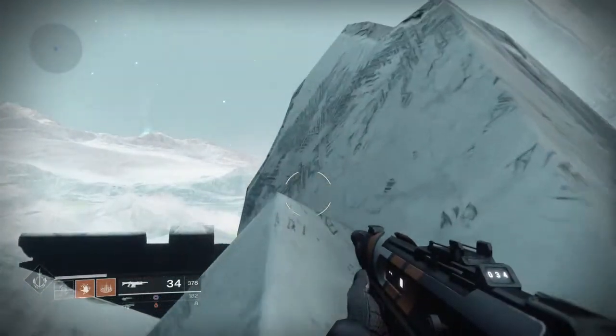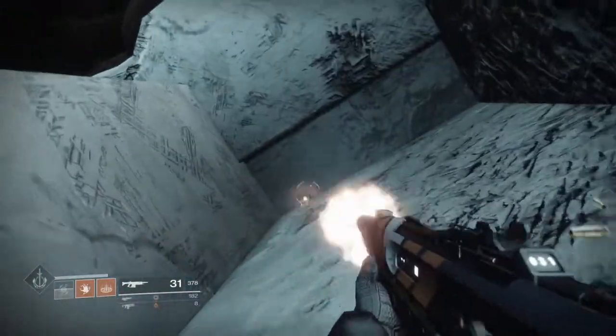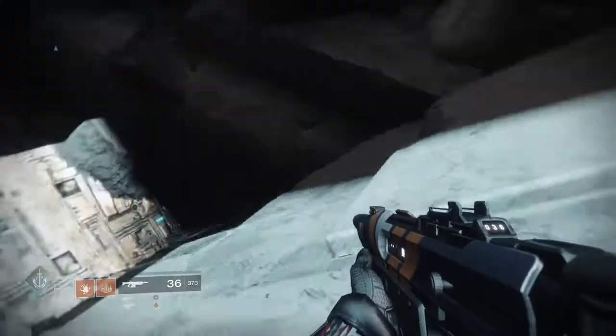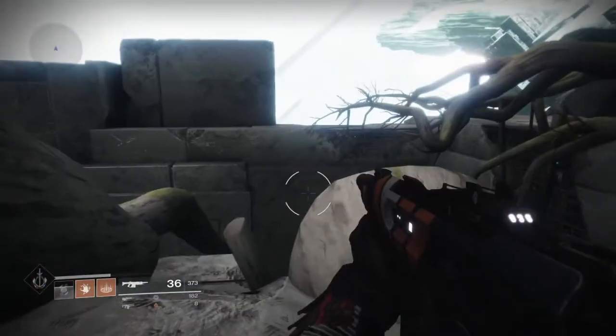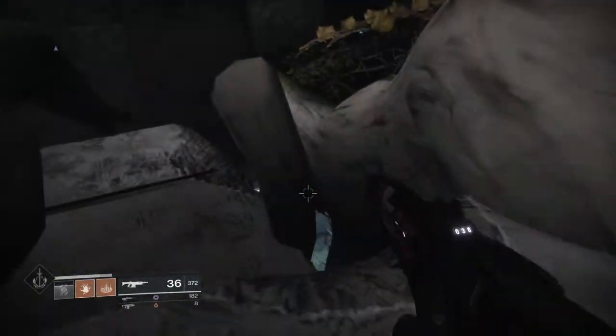It looks all dark grey on this spot, so jump up here and jump up to this ledge. Now, this is a Warlock only — so crouch, go around the corner and make sure you come down here. You'll drop down, then jump up and you're pretty much out of the map. Right here, the height barrier is really low, so be careful when you jump across this gap.